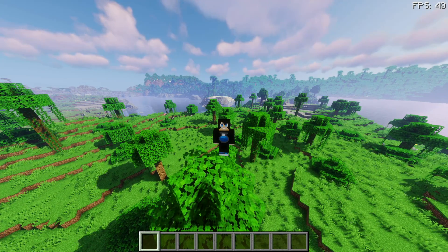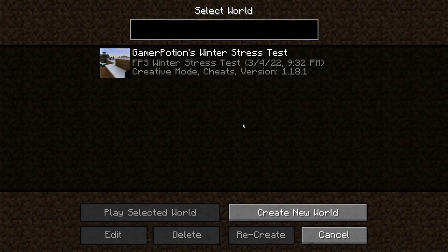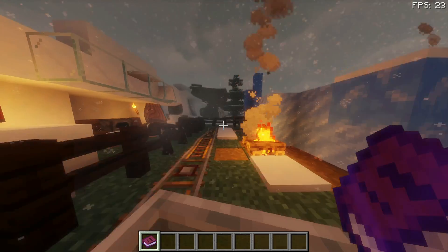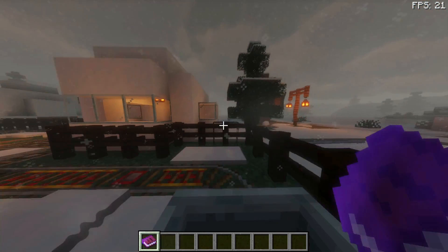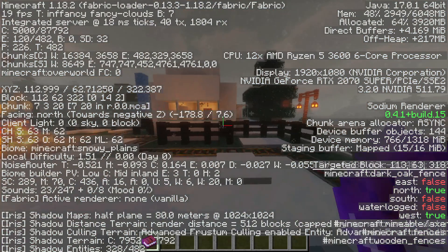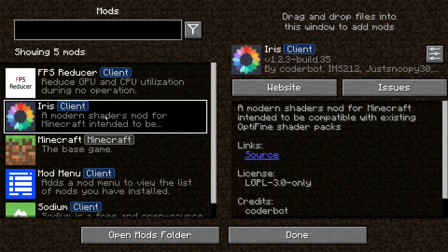Let's jump in and look at the OptiFine versus Sodium and Iris Shaders on Fabric versus Forge scenario. I'm loading up the Gamer Potions winter stress test map — a map I've created especially to stress test systems with a lot happening in-game. We are now inside the stress test map and as you can see there is a lot going on. Pressing F3 shows this is Minecraft version 1.18.2 using the Fabric mod loader with Iris Shaders and Sodium loaded.